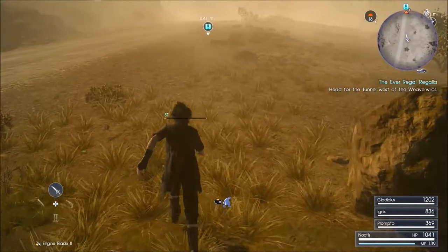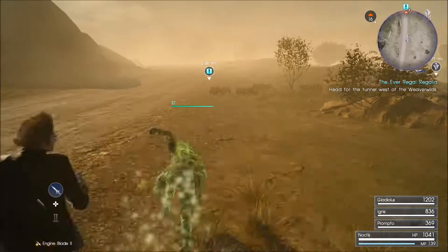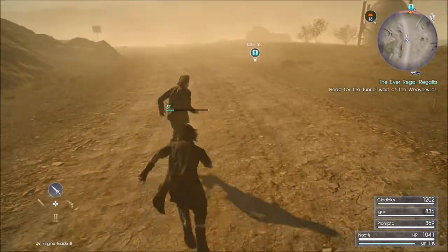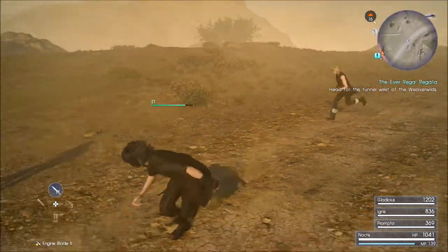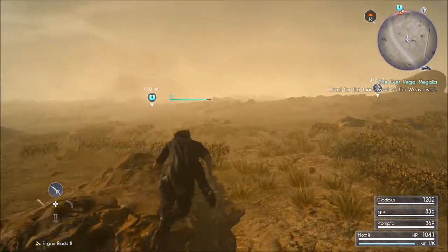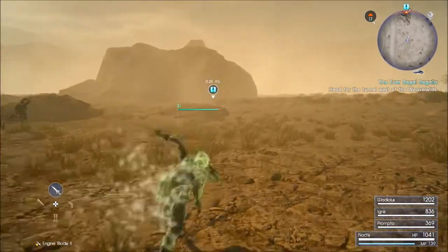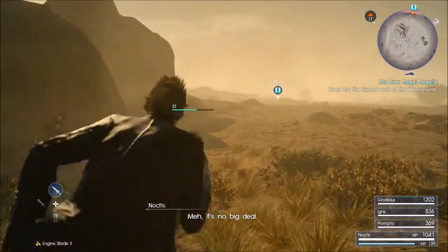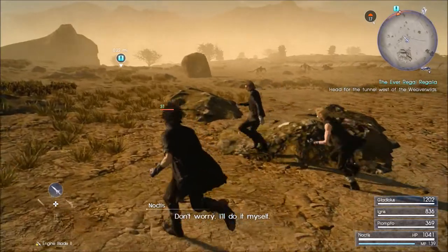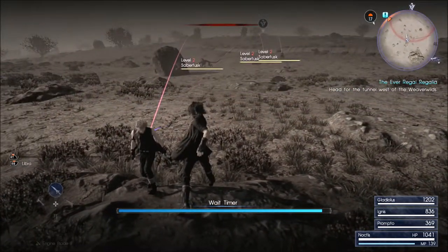Shouldn't be that much longer now. Iggy's right up close with me — where are the other guys? Prompto's over there and Gladio's all the way back there. Jesus. Sounds like one of those saber tusks is rather close. As long as they're not coming after me right now. Saber tusks — there we go, let's go for the gun there. Head bashing — are you serious? There we go. That was beautiful. Right as it was jumping at me, I managed to catch it in midair.